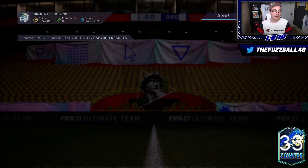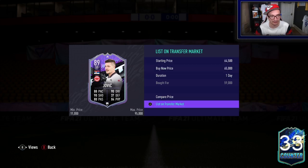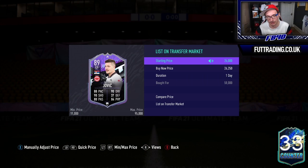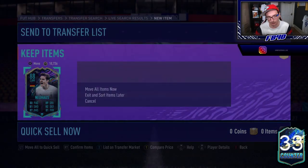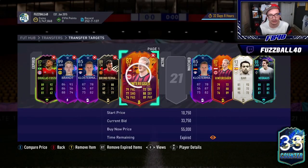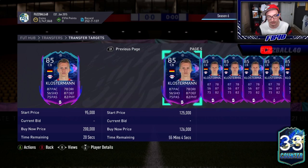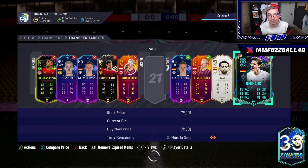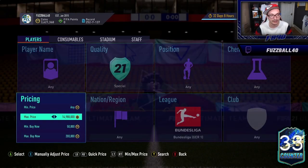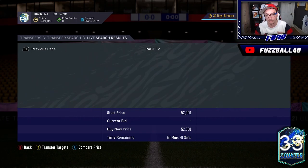On Klosterman, I have interest at 95,000 — he's been selling between 105 and 110, and the cheapest on the market right now is 110, 107, 105. So we'll bid at 95 and see if we get him. We'll also bid on Hinterregger again. It genuinely is this easy, especially with the website. I repeat this process, going to the end of the search results and adding cards to transfer targets to keep an eye on what other things are selling for.